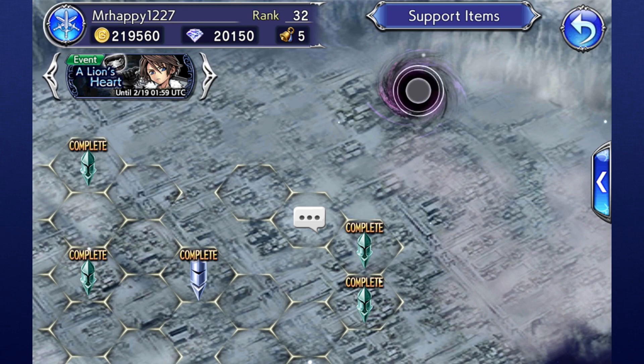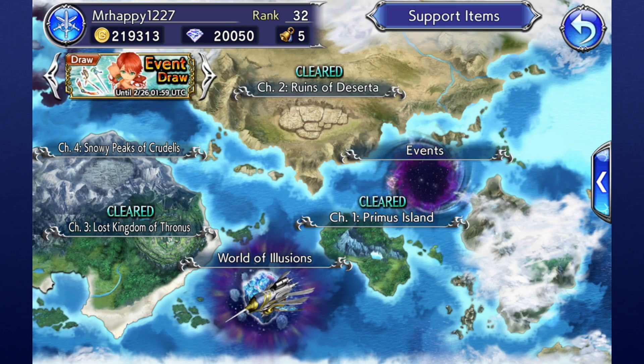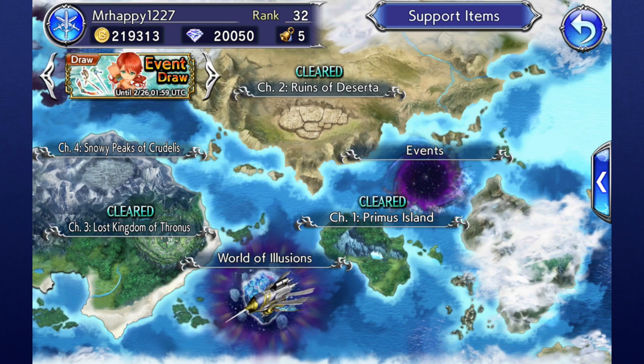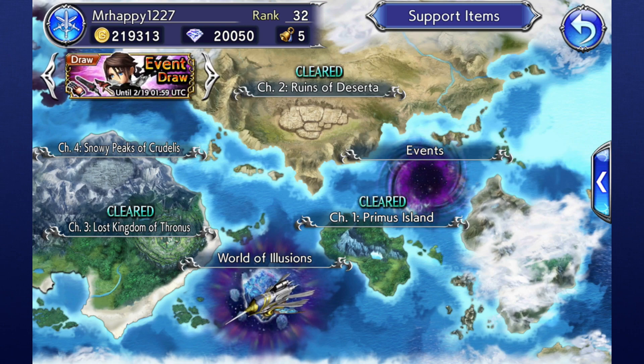With Opera Omnia's global launch, the game currently has five chapters, which can be tackled on both the normal and hard difficulties. The game will be updated with more chapters in the future as well — I believe the Japanese version of the game is actually at 11 chapters. When doing these chapters, you're going to unlock even more characters, and you're going to have plenty of opportunities to earn more gems and materials.